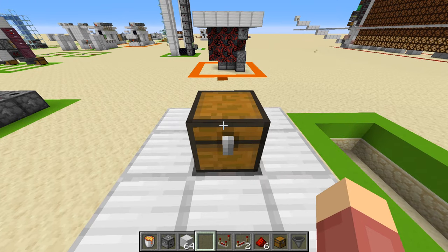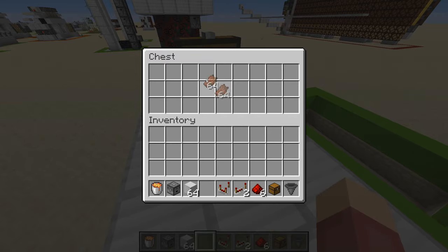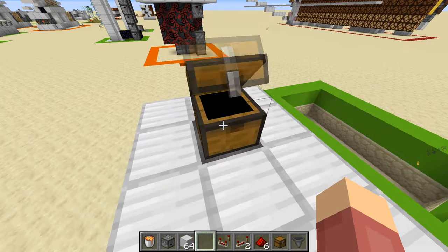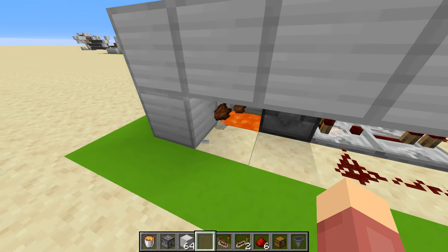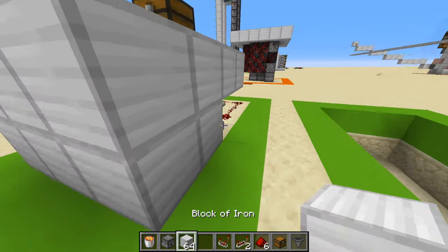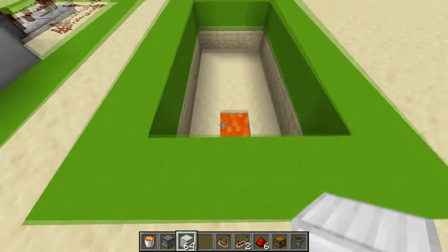So how it works is you basically just open the chest, take your items and put them in, and then it throws them in lava. It just takes the dropper and throws them in lava. I actually used a dispenser on that version over there, but it doesn't matter.